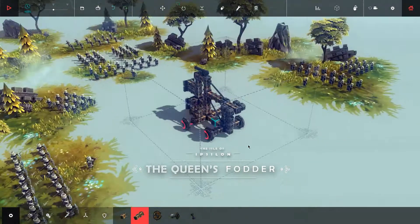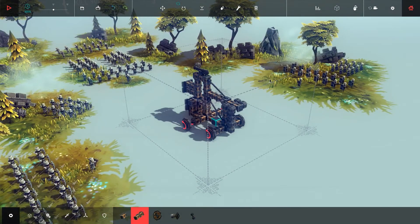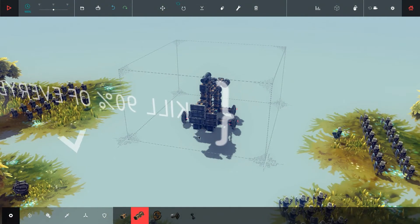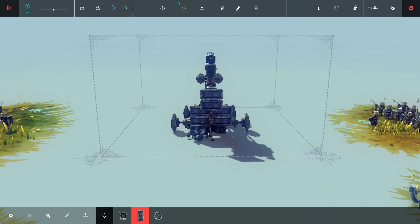As you can see there are soldiers here and back there are some archers. The current weapons won't do anything, but maybe if I upgrade this vehicle a little bit we can do it with that one.